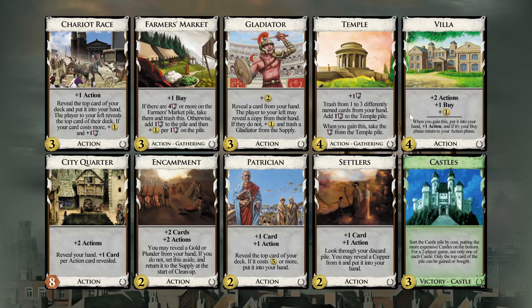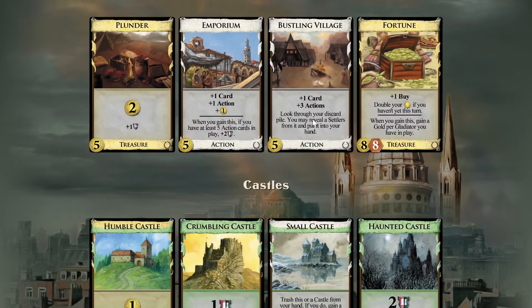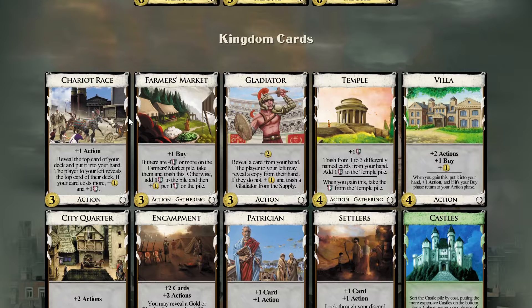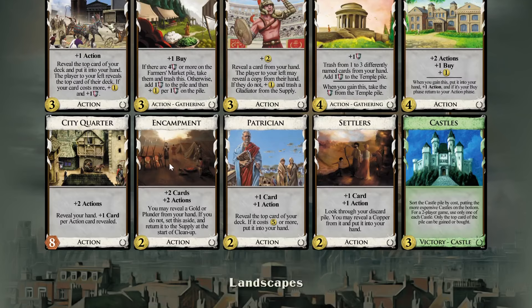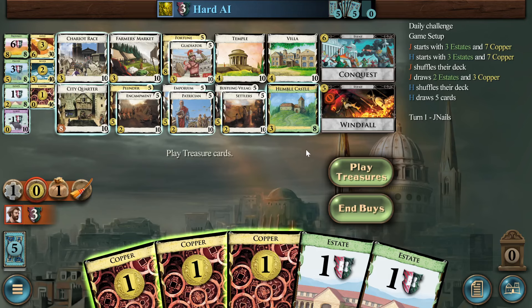We've got a good bit of plus-buy: Farmer's Market, Villa, Fortune from Gladiators plus-buy, and Bustling Village hiding under the Settlers is an extra action card. Also a lot of extra points to go around between Chariot Race, Farmer's Market, Temple, the Emporiums underneath Patrician, Conquest, Castles — lots and lots of extra points. Big engine.